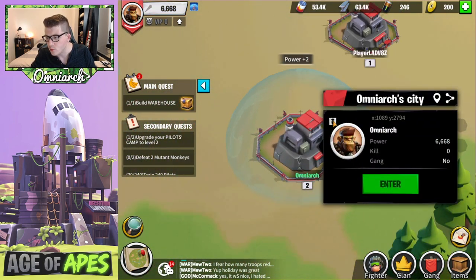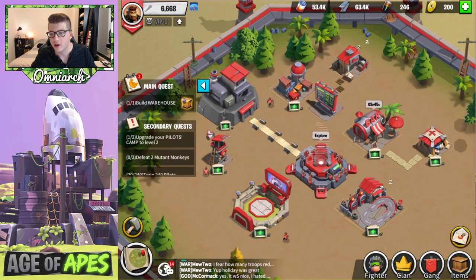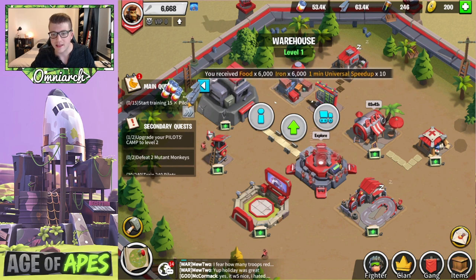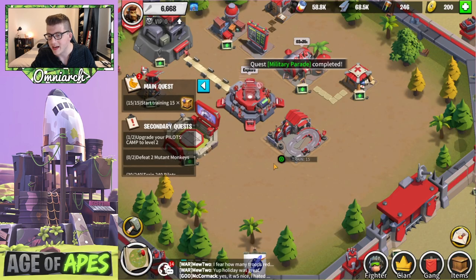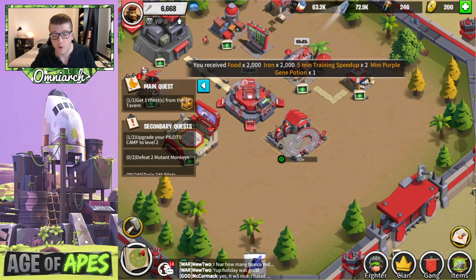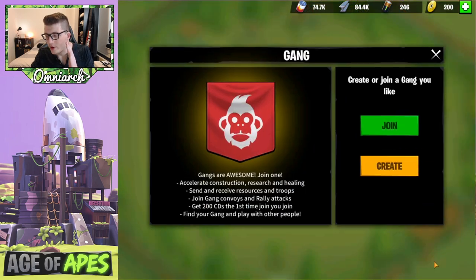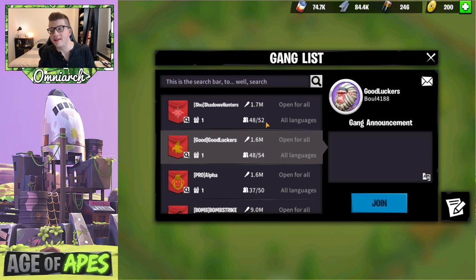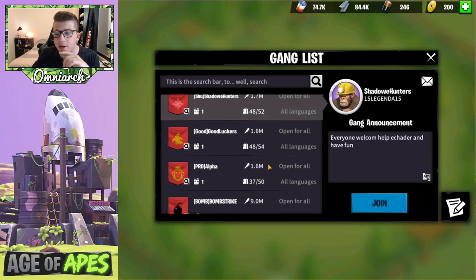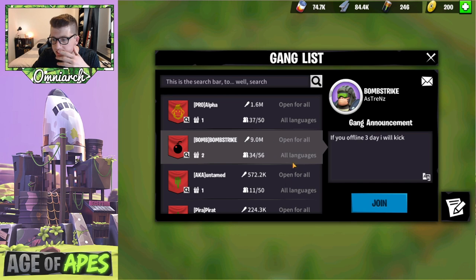We'll read and claim all these welcome rewards — great, we're getting a jump start. For the first couple of city halls, you just want to follow the main quest as closely as possible. Let's build the warehouse — it stores and protects resources, so if we get attacked we should be fine. We also have a peace shield for another two days, so we have two days to get our city as strong as possible. Let's start training 15 pilots, which is the maximum we can train right now.